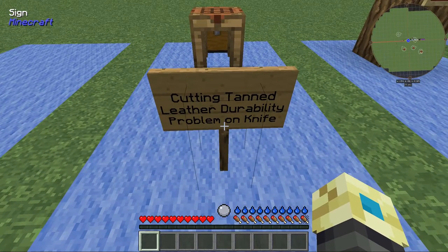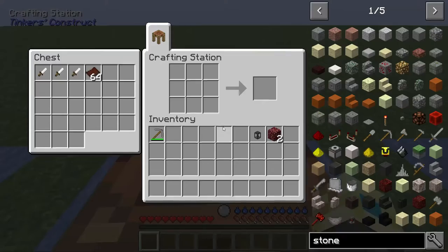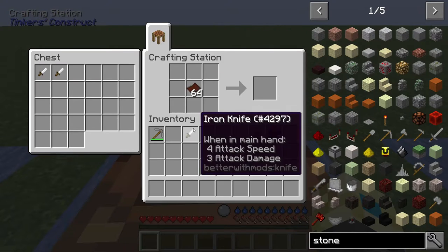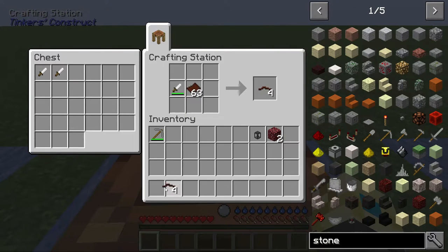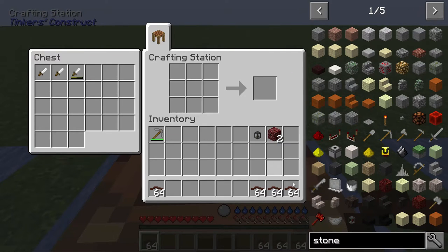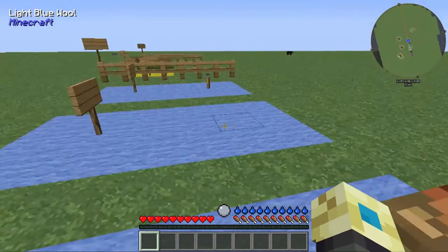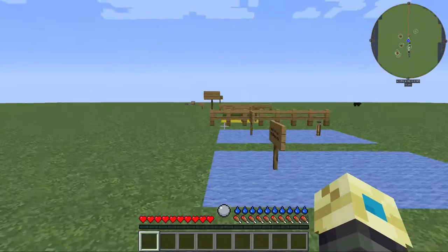Cutting tanned leather with a knife that didn't have 100% durability — that's also fixed. Again, it might be because I've updated the mod, or it might be a Technic issue, so if you guys could just let me know. As you can see, I can still cut with reduced durability, all the way down, and I've still got the knife — it still worked. So as far as I'm aware, that is fixed. If it was weird Technic stuff, my bad, but it is working — so again, if you guys could confirm that for me.